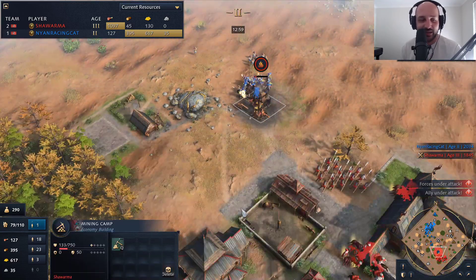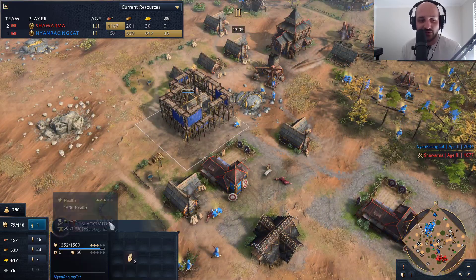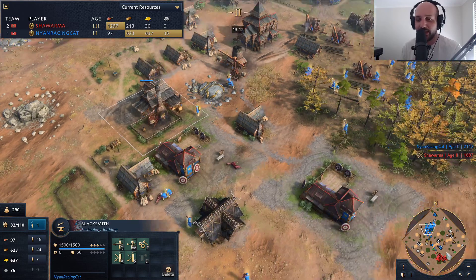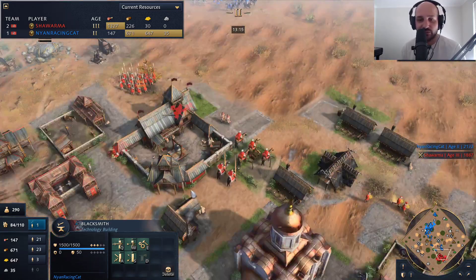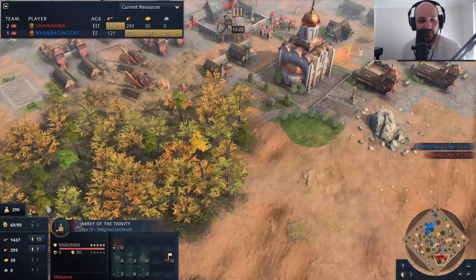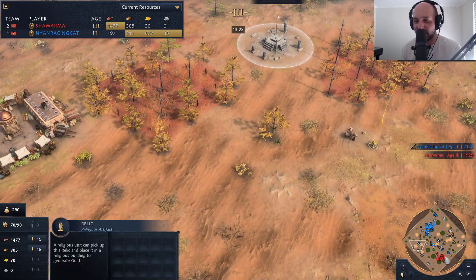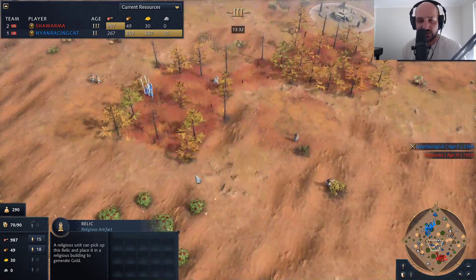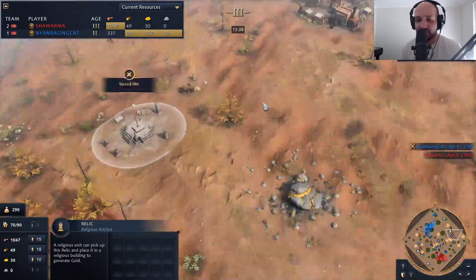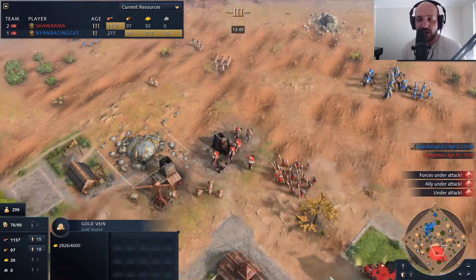Shawarma is going to be in a little predicament as he's going to be facing rams very shortly — Nyan's got a lot of resources in the bank. The blacksmith is just about to pop up; he's going to get Siege Engineering immediately, which would make sense if that's what he's going for. We still haven't got Shawarma grabbing his warrior monk — but there it is coming. He's got to be careful, because he's going to want to come up and sneak a relic. Nyan can just leave a unit on each relic and deny them all.